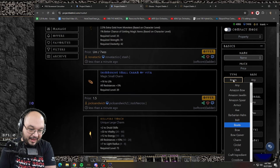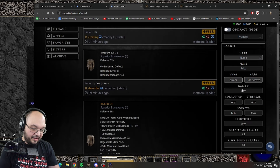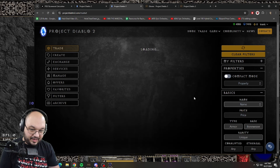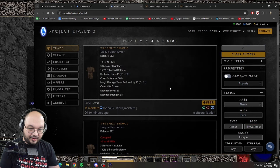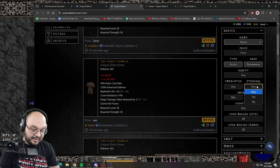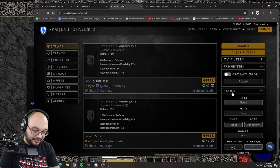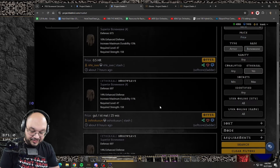The same thing goes for different item types. If I wanted to buy a body armor, I'd look for 'armor' and then the type - say 'bone weave' - and search. If I wanted a specific rarity, I'd select it here. For example, if I was looking for a unique ghost armor, I could search Spirit Shroud. Earlier in the league I was looking for an ethereal bone weave, so I put 'any,' put 'bone weave,' set ethereal to yes, and searched - and there it is. Sockets is just the number of sockets you're looking for.